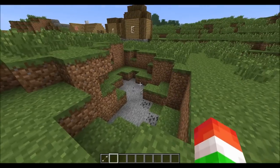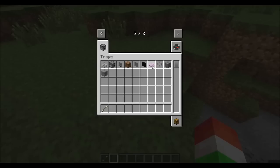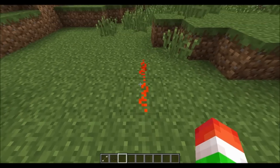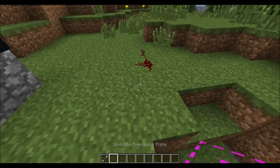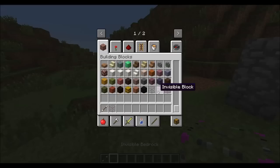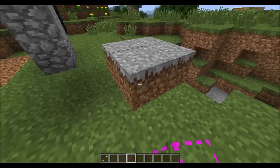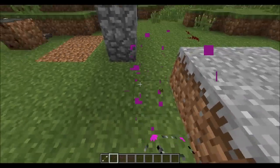There are also Invisible Pressure Plates — a normal version and an obsidian version. You can kind of see the outline of them, but when you step on them they give a redstone signal and you can't really see either one. There are also Illusionary Blocks — they look like a solid block but you can actually walk through them. And there are Invisible Blocks too, though those don't have crafting recipes and can only be found in wizard towers.